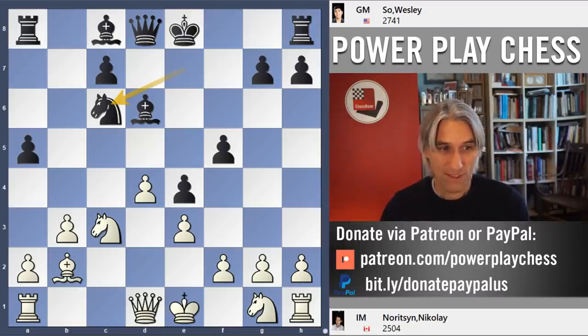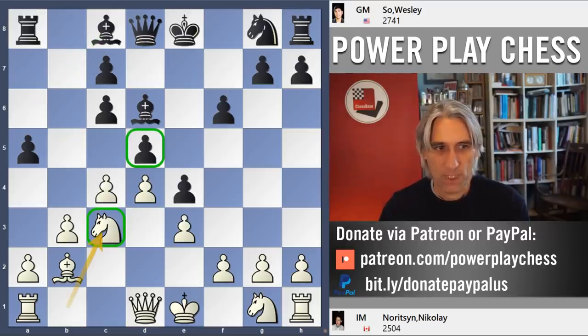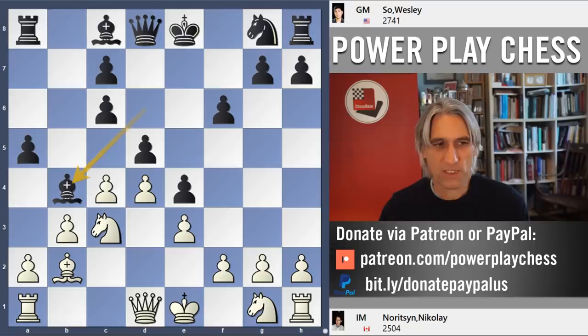White does have an extra pawn, but you can see that bishop will come to this diagonal, perhaps sinking itself on d3 — good compensation. But instead, Wesley plays the bishop out to b4, so that bishop moves again. Knight e2. And now, knight e7.